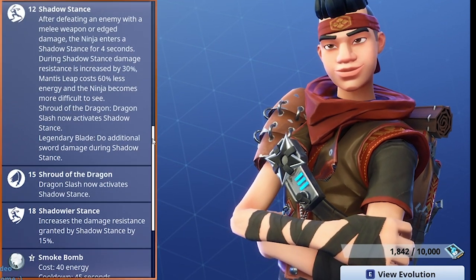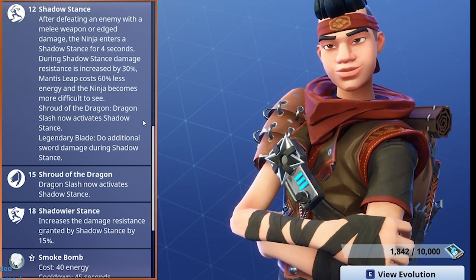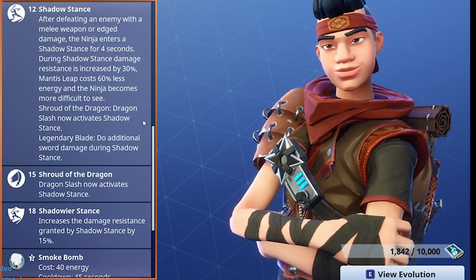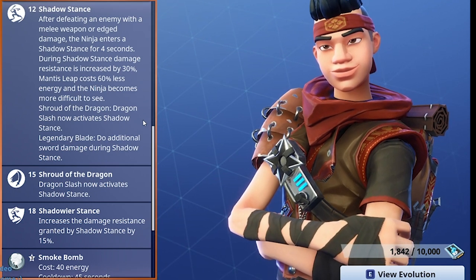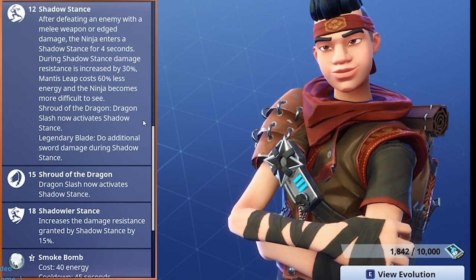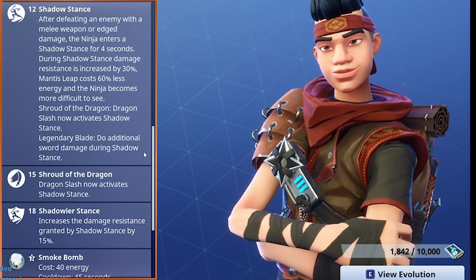Shadow Stance: after defeating an enemy with a melee weapon or edge damage, the ninja enters shadow stance for four seconds. During shadow stance, damage resistance is increased by 30%, Mantis Leap costs 60% less, and the ninja becomes more difficult to see. Shroud of the Dragon means Dragon Slash now activates shadow stance.